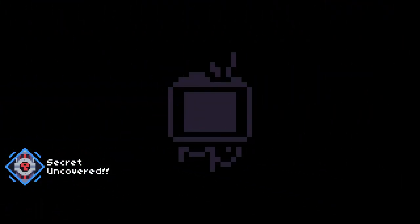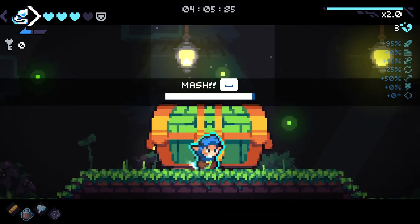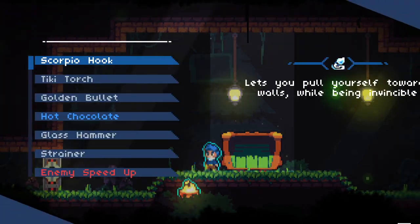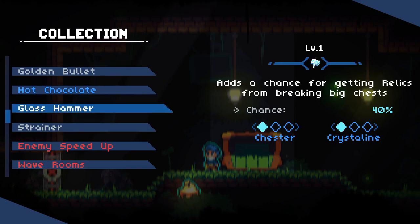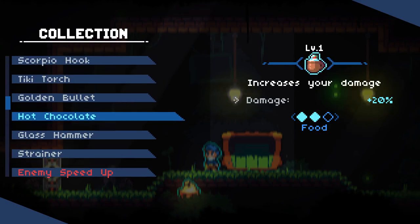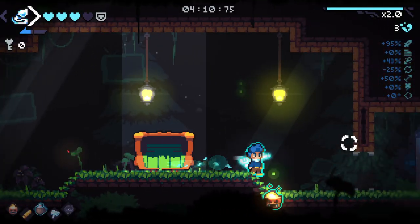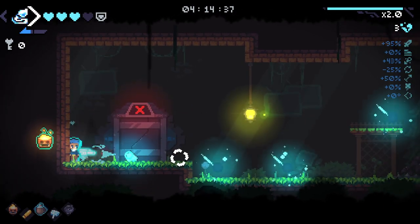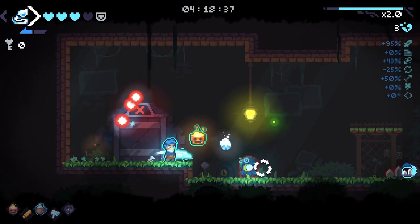Another secret unlocked — the locksmith. I'm guessing that's just unlocked so many doors. Grab our chest here and see what we might get — something fire rate related. We keep getting the tiki torch; that's been a pretty common one. We started with the hot chocolate, which is an increase in damage — that's a pretty good one. The glass hammer is a chance for getting relics for breaking chests. That's only 40% at base, but if we put some upgrades into that it could be really good.